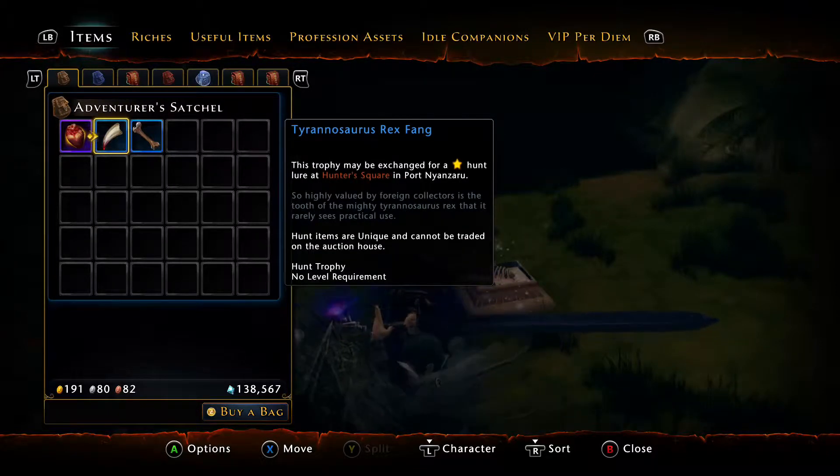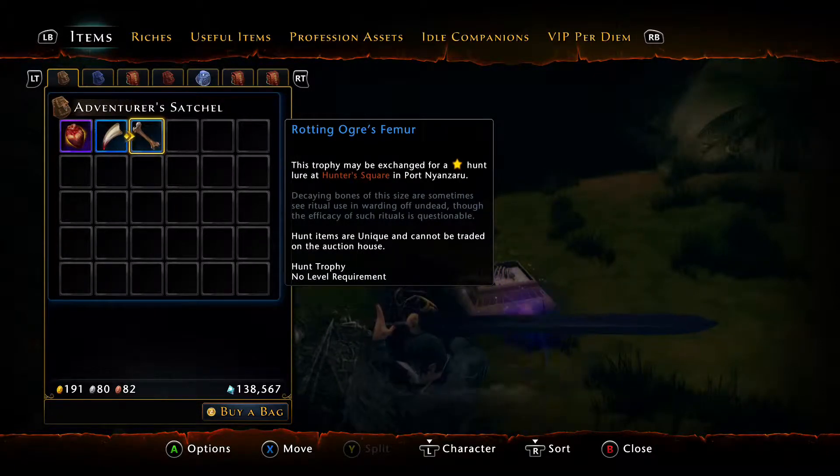You craft this by using the T-Rex Fang and a Rotting Org Femur, which tends to go cheap.